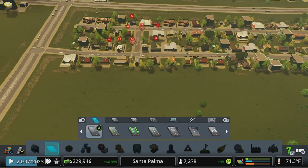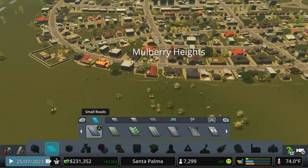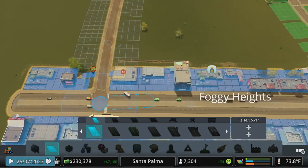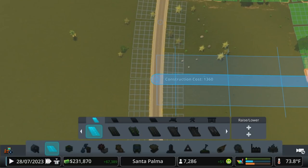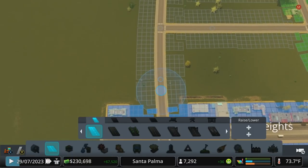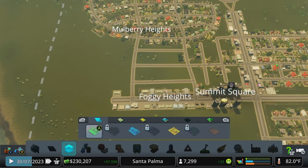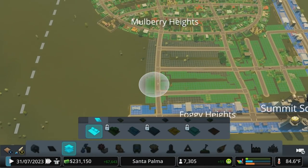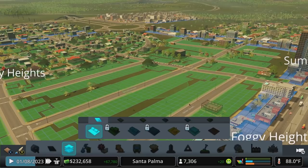I want to do over here a freeform road and get this connected in somewhere down here. Let's do a couple more streets through here so we can get some more people moved in. Going back into my zoning, we still have residential demand — it's pretty much going to get eaten up right here. That should be enough to get us to 7500; I can't imagine it wouldn't be.